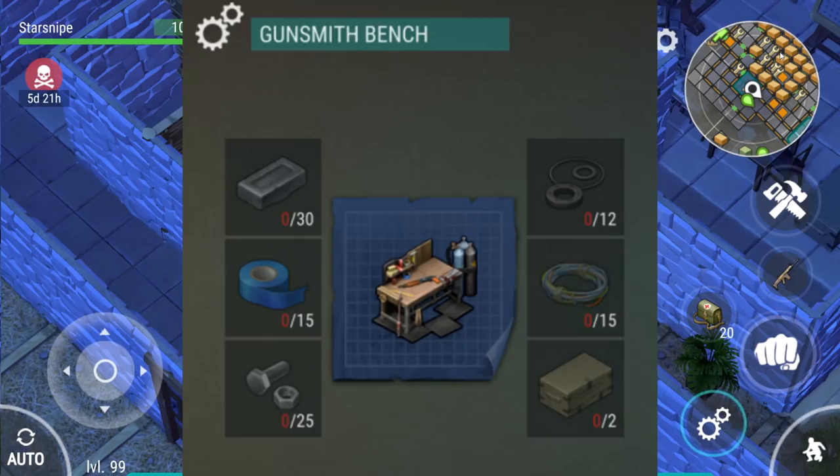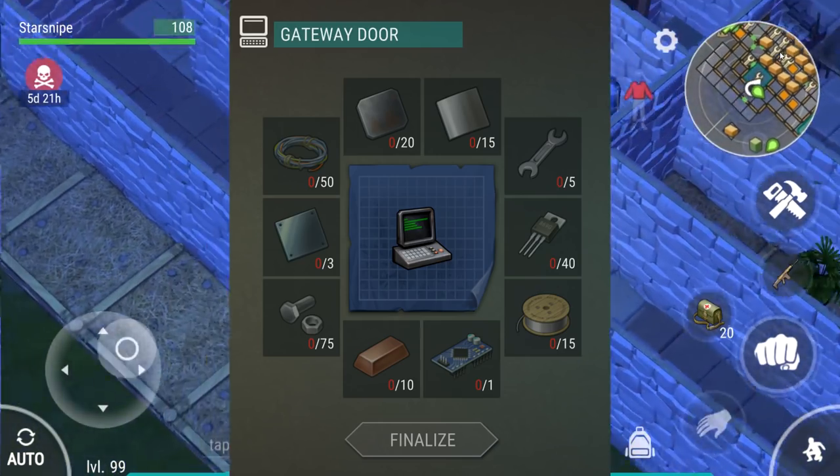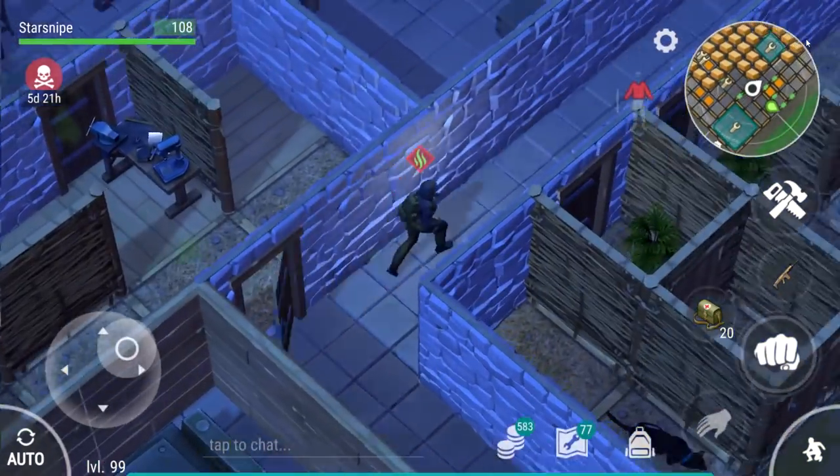There are new recipes too. The workbench recipe just got a lot cheaper and is a lower level to craft, making it more accessible to everybody. Sector Seven has also become cheaper to get into. Pretty fantastic stuff all around.